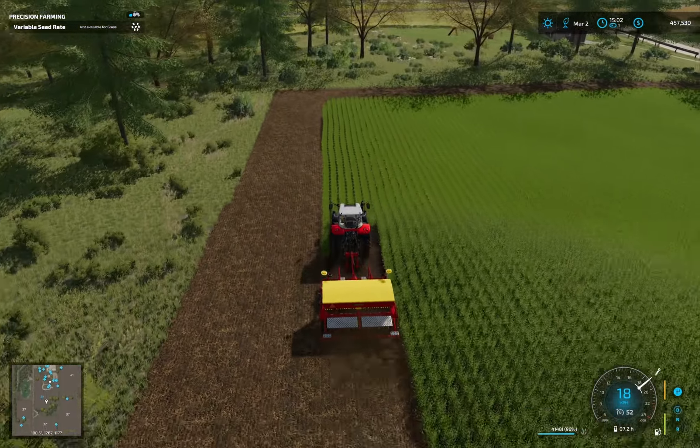Alright guys, so here we are. We have drilled our grass field. Let's see — it needs rolling. We need to buy a roller, or at least lease one. Let's quickly put away our drill. The nitrogen is perfect, but we need to spread lime — it's not absolutely necessary, but we're going to need a lime spreader and lime sooner or later anyway. What we absolutely need to do is roll that field before the grass has grown.